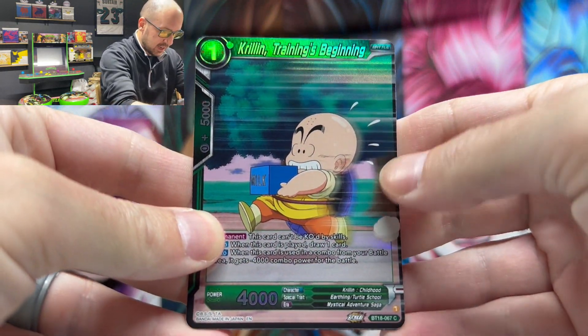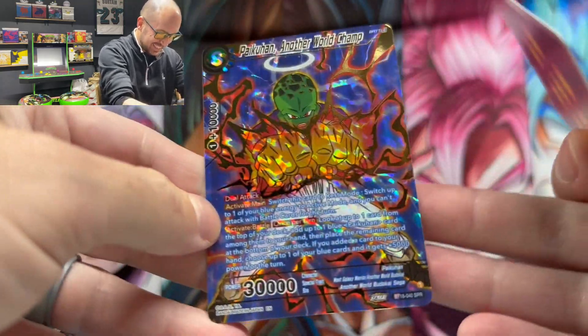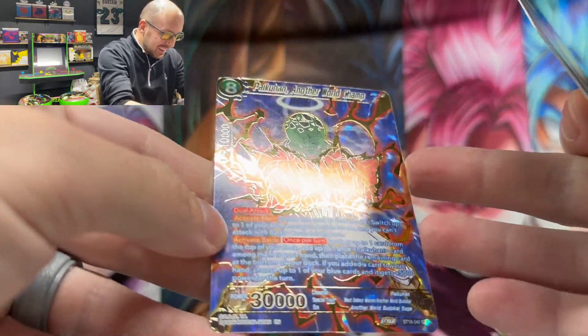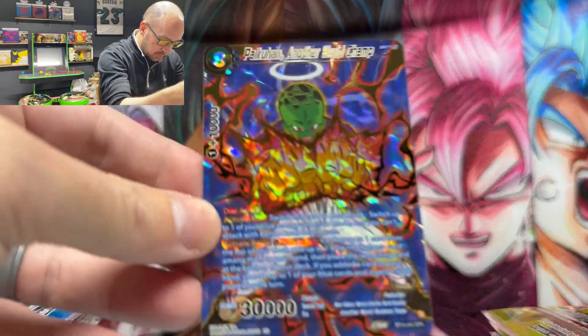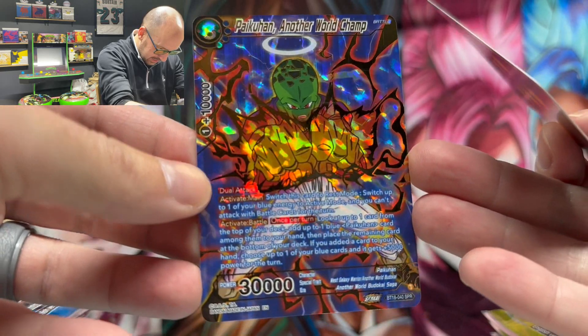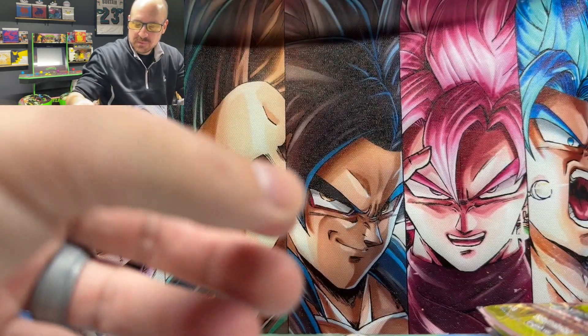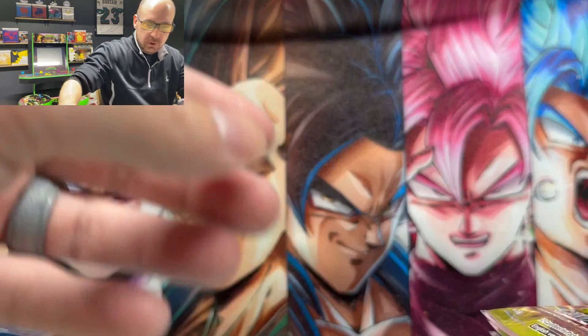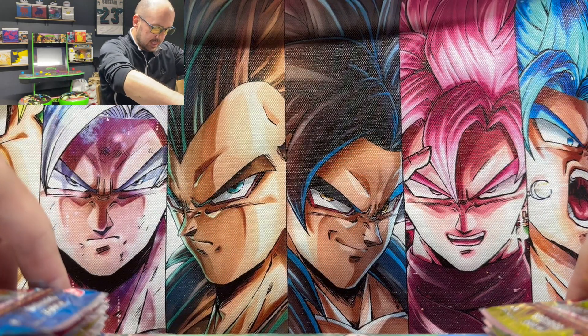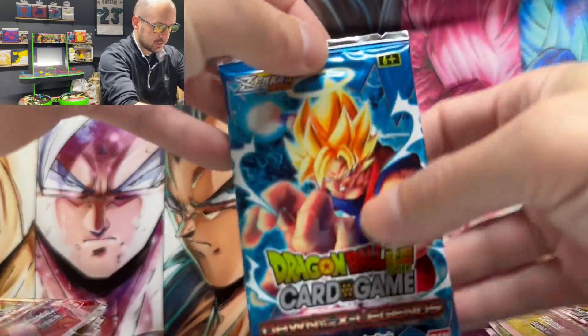Isakai Common Foil, Sardar North Galaxy Warrior. Krillin Training's Beginning Common Foil, and a Special Rare Pakuhan Another World Champ — that is one of them, yes! So we need this card in a super rare too. Eight packs left to go.